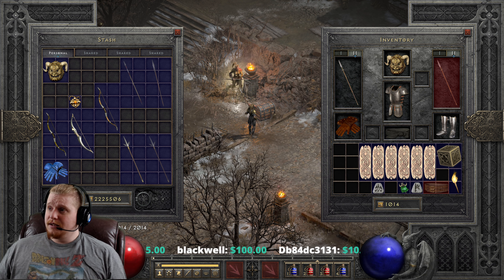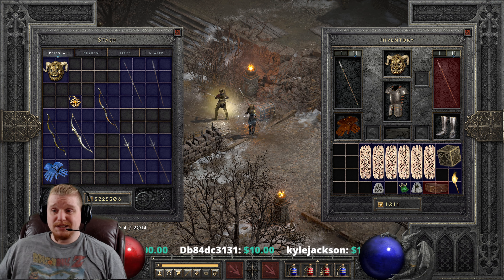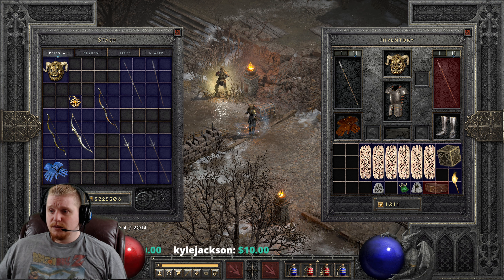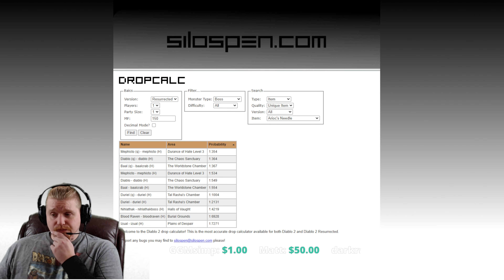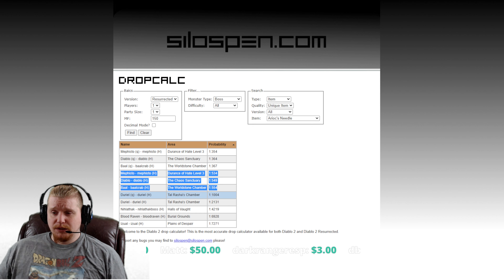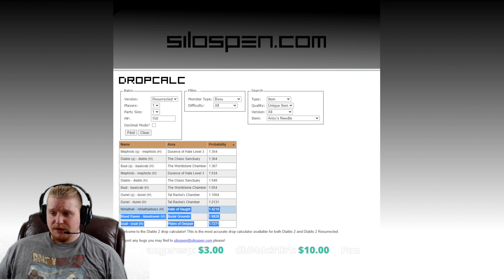All in all, just a really nice weapon. Let's go over to the database tool and see where we could potentially find this. We're going to pretend we have 150% magic find and look at bosses first. Let me pull this up and look for Arioch's Needle as a unique item. The boss list is relatively small — it's pretty much just Baal, Diablo, and Mephisto. Nobody farms Duriel because he's a troll. Also Nihlathak, Bloodraven apparently in Hell difficulty, and Izual.